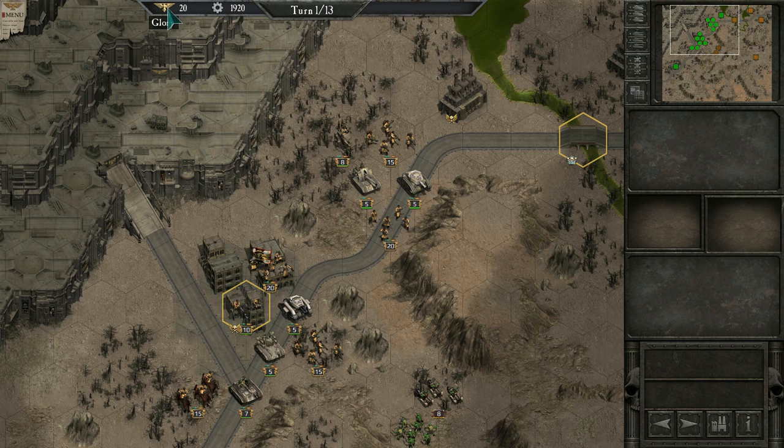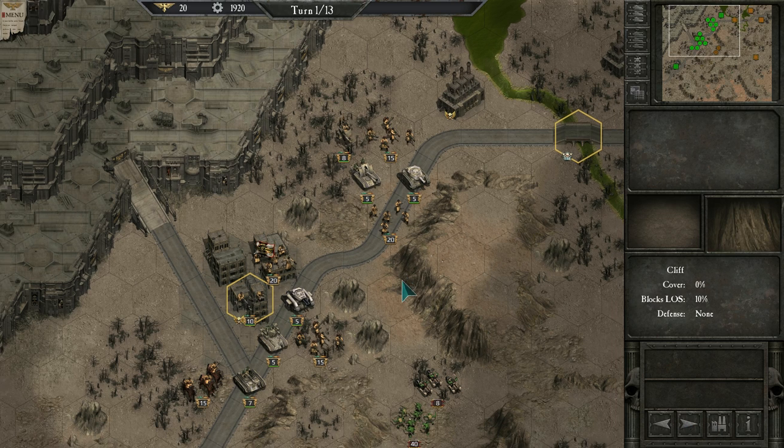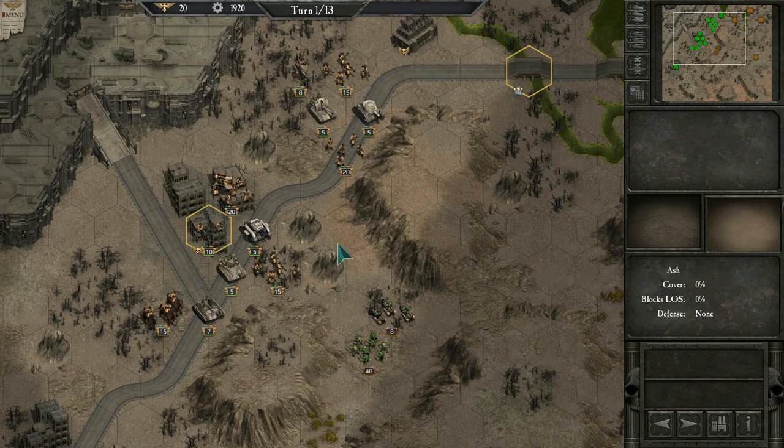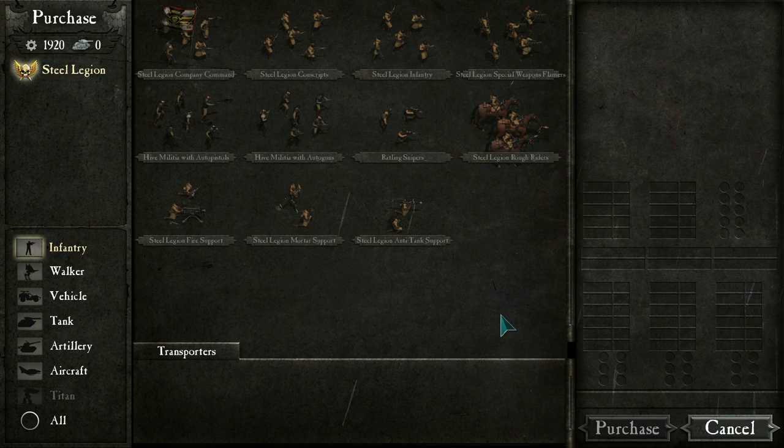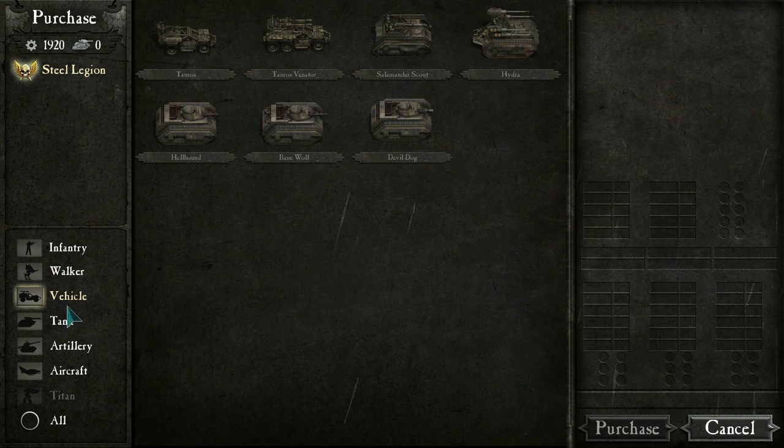We've got Glory, which is a resource I have no idea what it does. We've got Requisition, which is what you use to buy units. We've got a turn counter. Over here we've got a Purchase button where you can buy stuff, and you can cycle through units. It looks like the game has already deployed me — usually you get to deploy at the start of the mission and upgrade your units, but it's not letting me upgrade now.